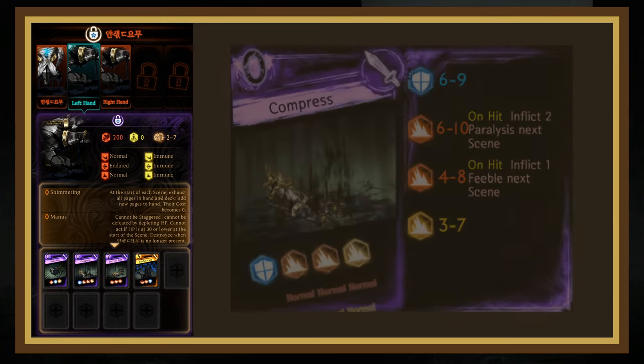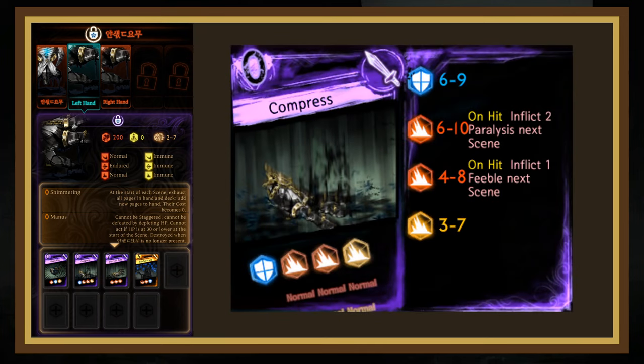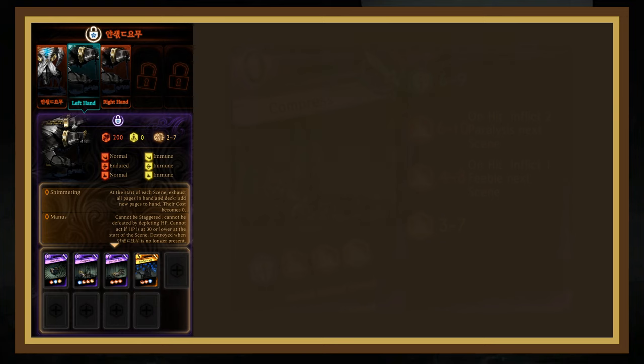The next page is Compressed. It has a strong block on 1, a strong blunt on 2, and a mediocre blunt on 3, plus an average blunt counter die. The blunt on 2 will inflict 2 paralysis next scene on hit, and the blunt on 3 will inflict 1 feeble next scene on hit. This page is harder to counter as its rolls are quite high, but pages like Repressed Flesh or Emotional Turbulence can still contend with it.